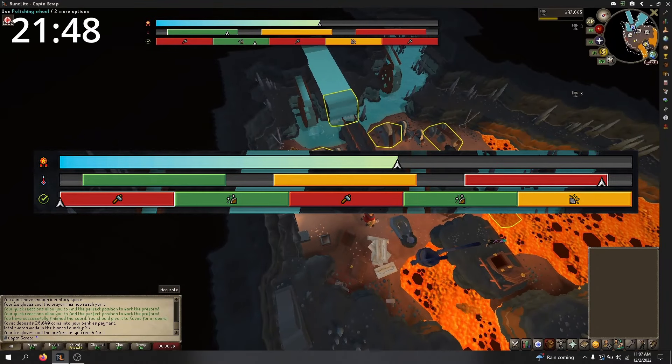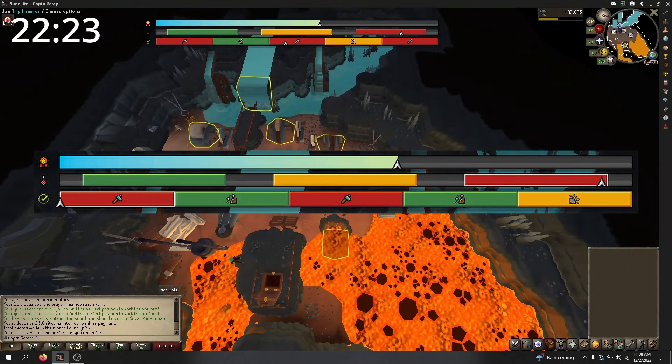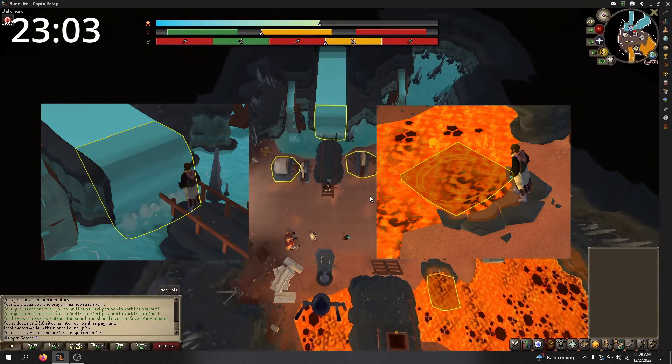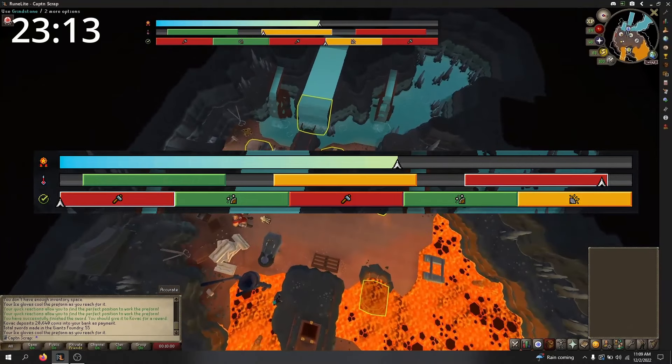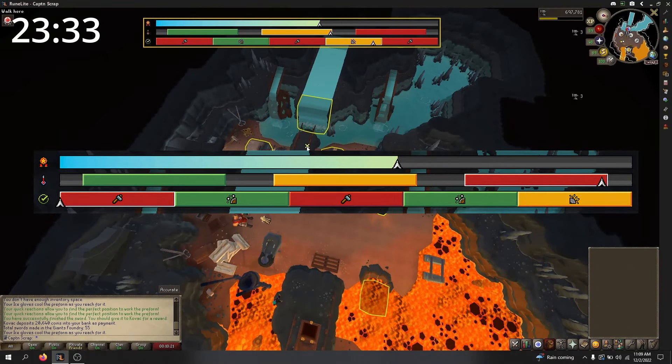The second bar shows your heat level. There's a small arrow to show your current heat level, and the three colored zones on it show you how hot you need the sword to be for a specific tool. If you need to adjust the heat, use either the waterfall or lava pool to lower it or raise it, respectively. Note that the heat of the blade will slowly lower over time regardless of whether or not you're using a tool, so just be aware.